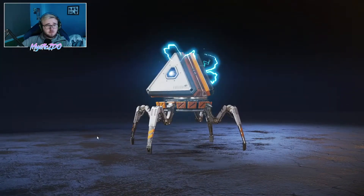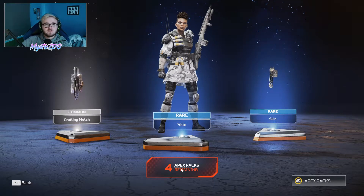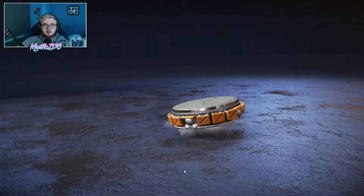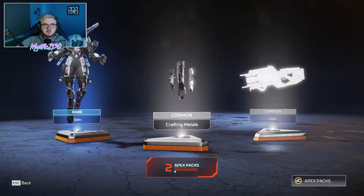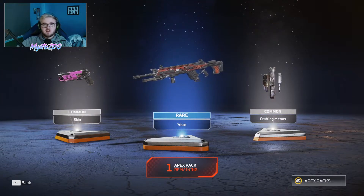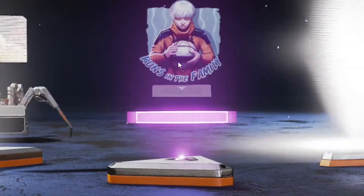We've got the last 5. Can we bang it off with 2 legendaries in a row? No, we can't — 2 rares and a common. Put your comments down below: do you think I'm going to get an heirloom in these last 4 Apex Packs? It wasn't in the 4th one. We've got 3 left. Nope — a rare and 2 commons. Last 2: another 2 commons and a rare. And the final Apex Pack out of the 50 — let's get into it. Finish us off with an heirloom. At least it's not a rare, but if it is a holo spray...